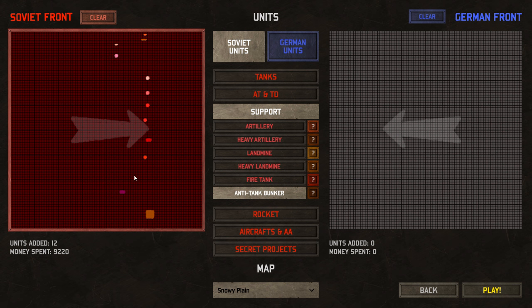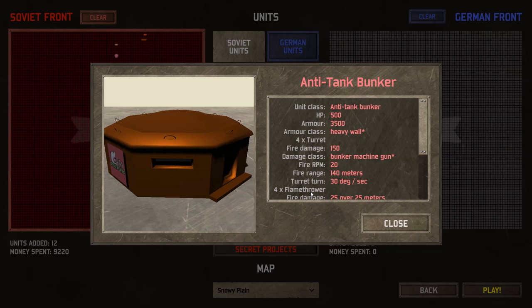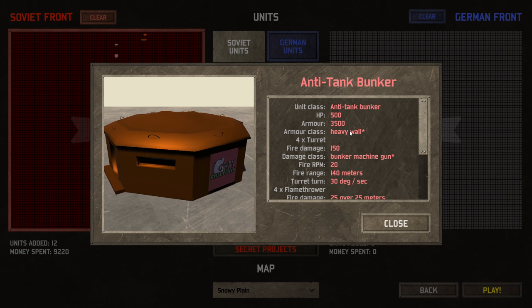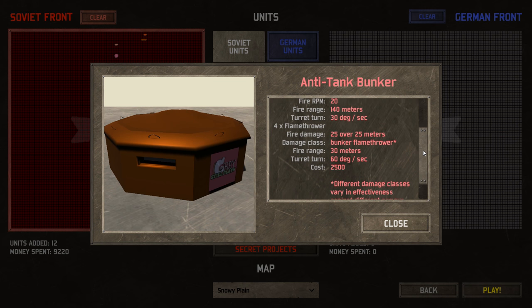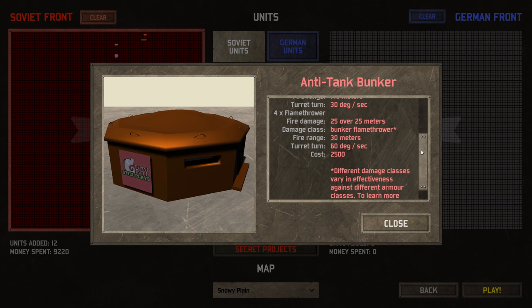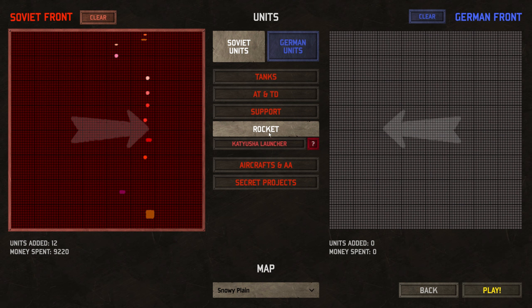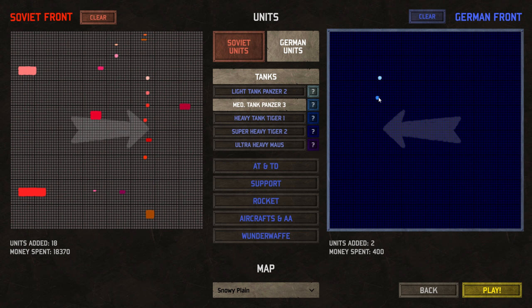The tank bunkers are also very strange. Let's take a look at this real quick. The armor is insane — 500 hit points. The armor class is heavy wall. It does have fire damage — bunker machine gun, damage class bunker flamethrower. Well, we'll put one of those down over here by the rockets. I'm going to put you kind of right here — should be pretty good. Germans are going to get the exact same treatment here. Let's go ahead and put down their beautiful blue beasts.